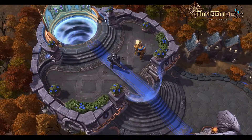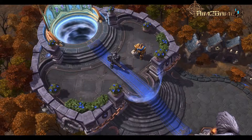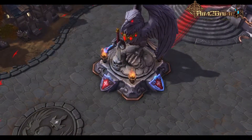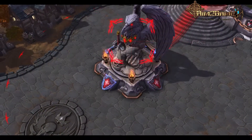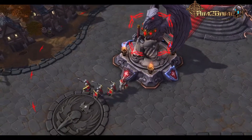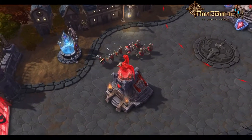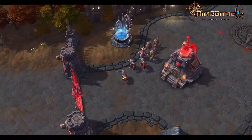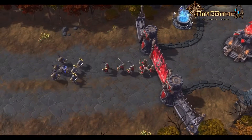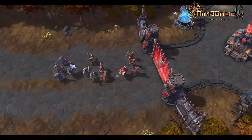This is the Hall of Storms — heroes are summoned here when a battle begins. Our goal is to destroy the enemy's core while protecting our own. Both cores summon minions which travel down the pathway and fight each other in countless waves of combat. Take out Diablo's core and this fight's over.